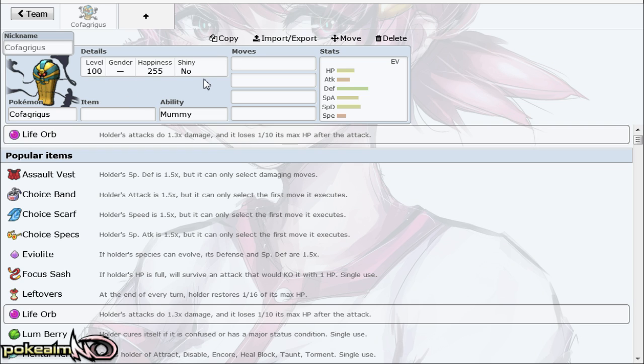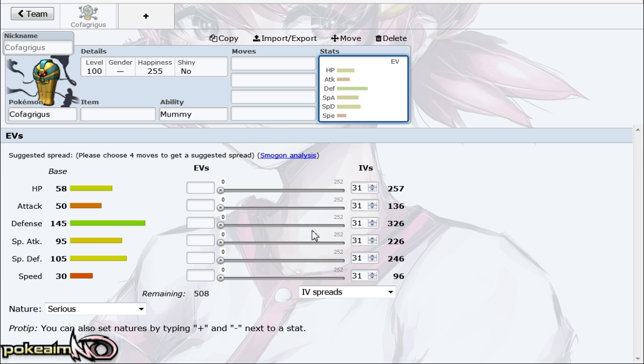Cofagrigus is one of those Pokémon that isn't necessarily bad. It just really struggles to stand out because RU already has some pretty good ghost types in Jellicent, Hoopa, and Rotom. When you first look at it, it's got an insane defense stat of base 145, which is one of the highest in the tier.